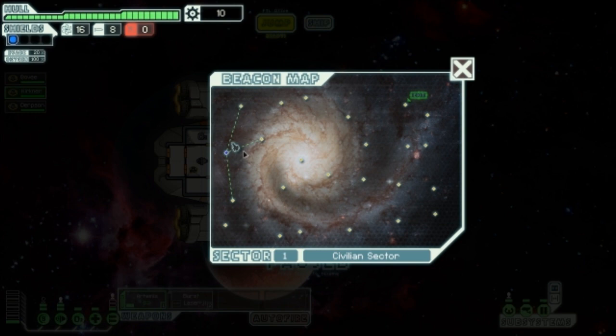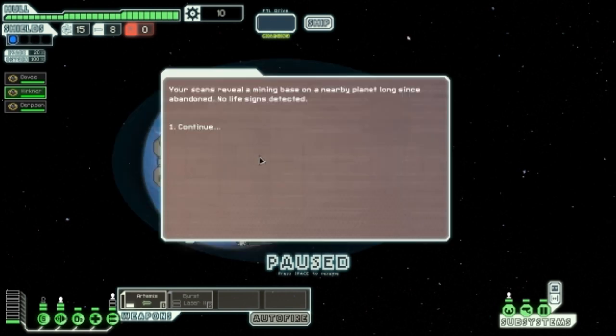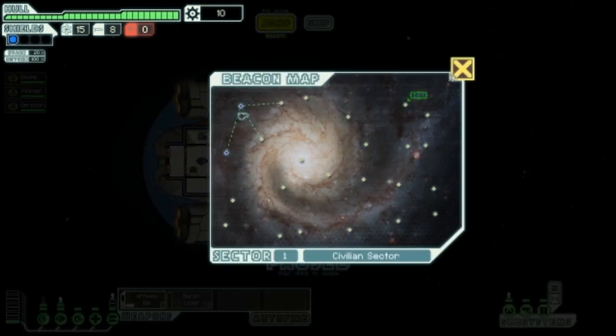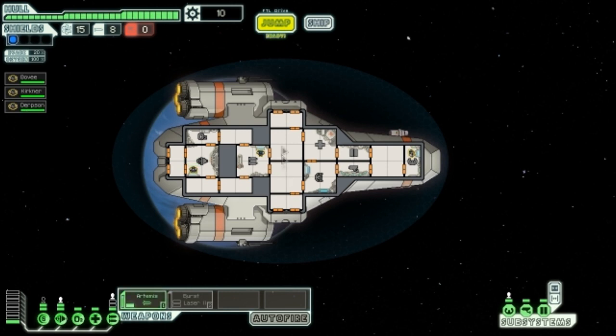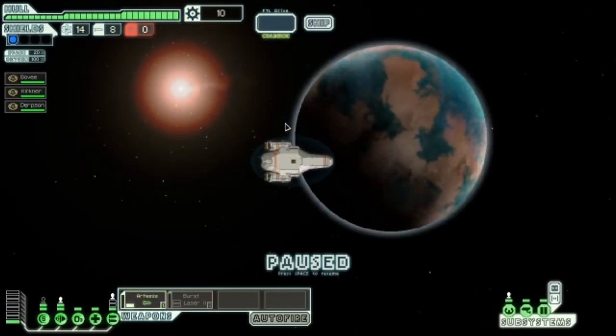First jump. We have eight fuel. Making the jump. Your scans reveal a mining base on a nearby planet long since abandoned. No life signs detected. So there's nothing there. No exceptional traits - they're all humans, all common and uninteresting. I guess there's nothing we can do here. I'm gonna jump over there. This beacon has been built for a nearby civilian space station. No one heals your ship. We just do nothing? That's boring. We're jumping over there.